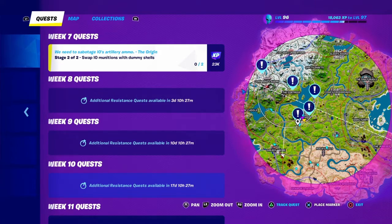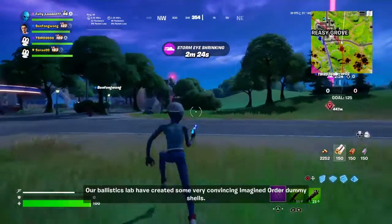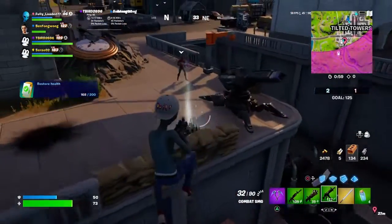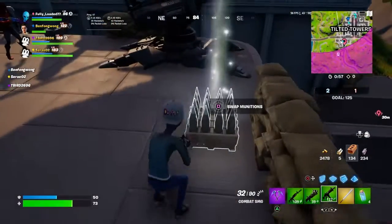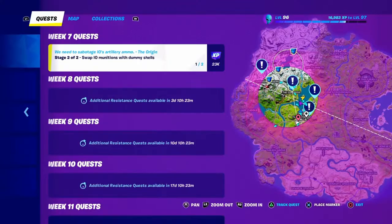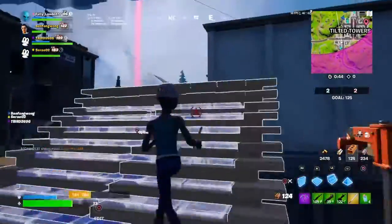Once you do that, the next step is to swap IO munitions with dummy shells. I'm doing this in Team Rumble mode — I find it easier. You can glide when you're jumping and you can build, so you can speed through this a little bit quicker.